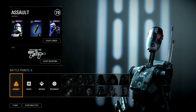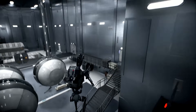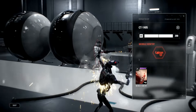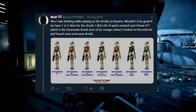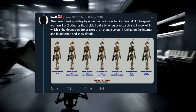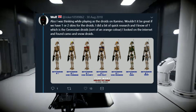Make sure you leave a comment down below and let DICE know what droid skins you'd like to see for the CIS. Now, what's really interesting is that the lead designer on Battlefront 2 actually responded about this on Twitter back in August 2018. A user by the name of Wolf said: 'Also, while playing as the droids on Kamino, wouldn't it be great if we had one or two skins for the droids?' He mentioned the Geonosian droid which we already got, and also found camo and snow droids, posting pictures of different droid types that could be added to Battlefront 2.